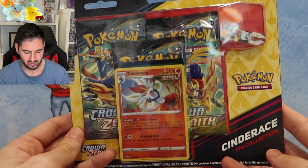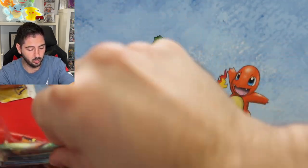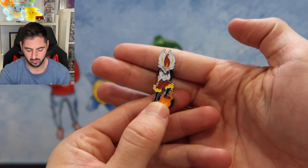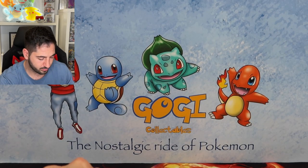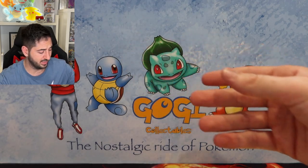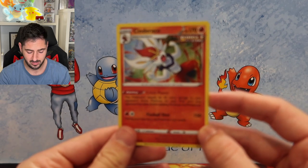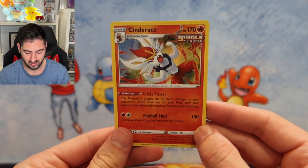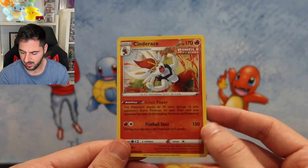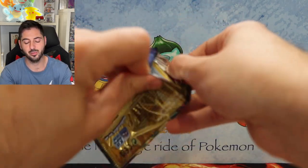Next up we got Cinderace. Now usually I would choose this one out of the three, but Rillaboom looks really really cool. So there's the Cinderace pin — he's about to shoot a soccer ball of fire at you. They're not making this any easier, are they? There was no code card in this one. So there's the Cinderace promo — actually that's a very nice card. It's going to look so good in the set. Three packs. I promise we'll read the Rillaboom one.